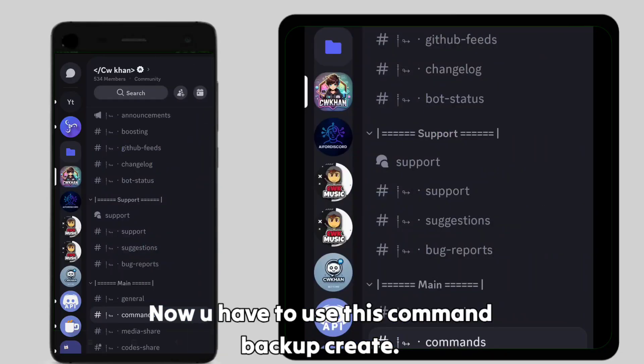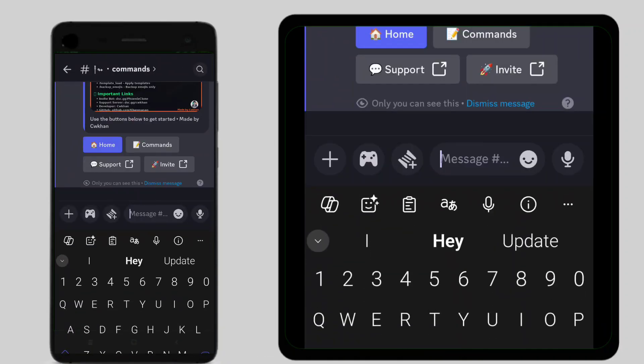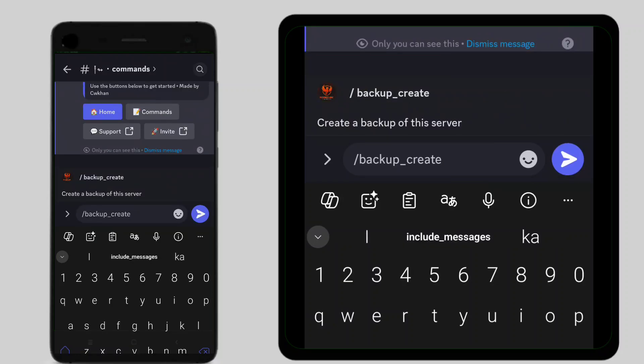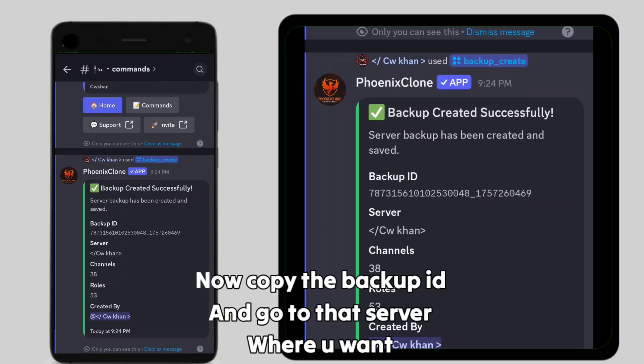Now you'll have to use the command 'backup create'. Make sure you have admin permission in both servers. Now copy the backup ID and go to the server where you want to copy the backup.